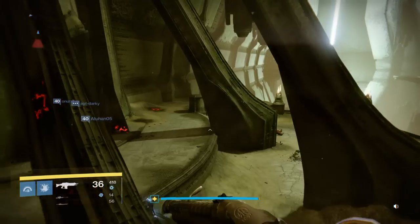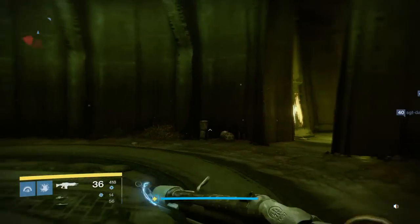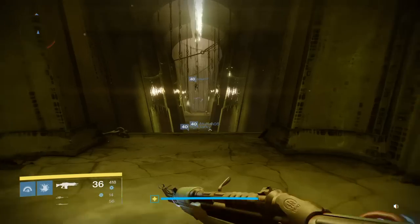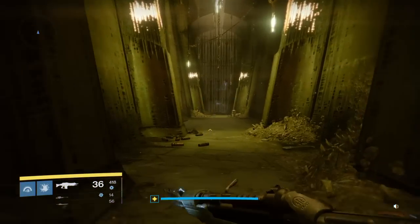You basically just want to ignore all the enemies. Just run straight to this door and reach out to the bones. Then take a left.